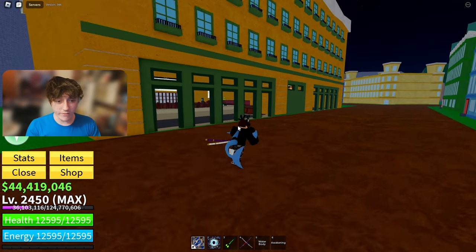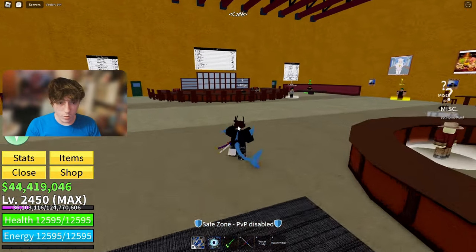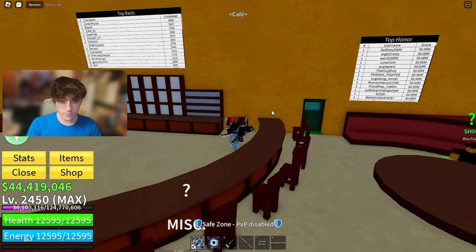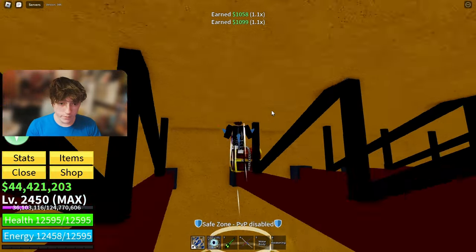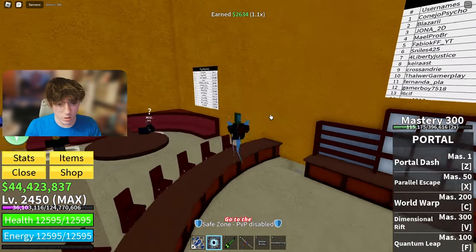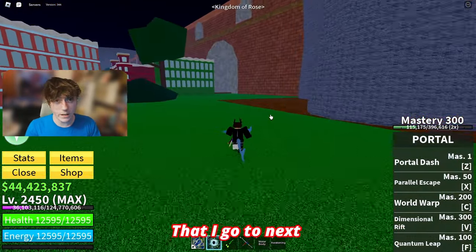So we're going to start off at the cafe here. We got two chests right next to each other and then one right above. If you have portal this is going to be way easier; if you don't have a portal then just go to the closest location that I go to next.